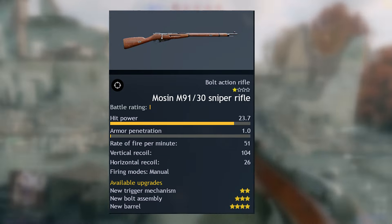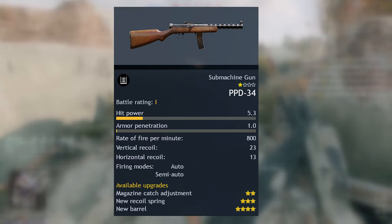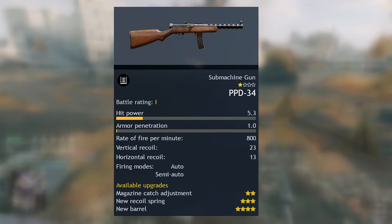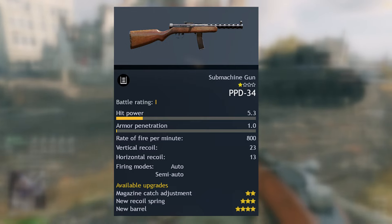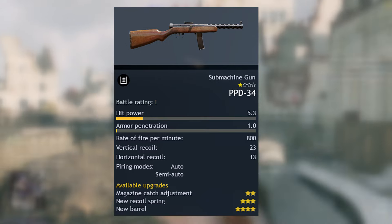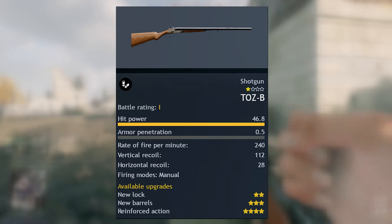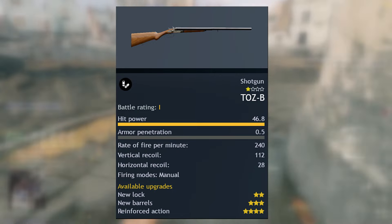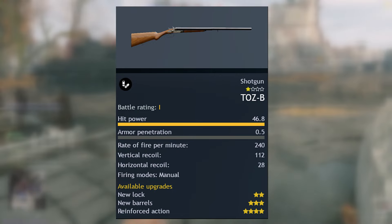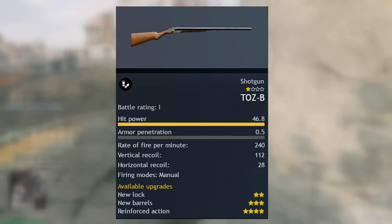In terms of assaulters, the Soviet Union at this tier is very lacking. We have the PPD-34, which has a 25-round magazine and a rate of fire of 800, which is very devastating at this tier. Following up, we have the TOS-B, which is a very good two-shot shotgun capable of killing enemies, but the downside is that it only has two rounds.